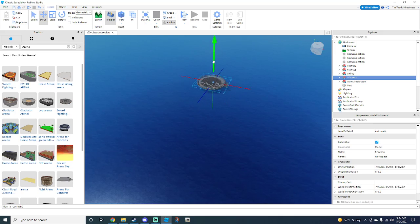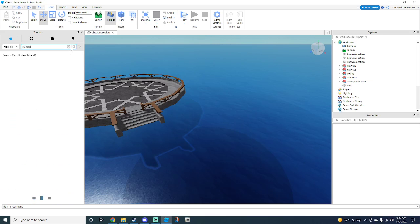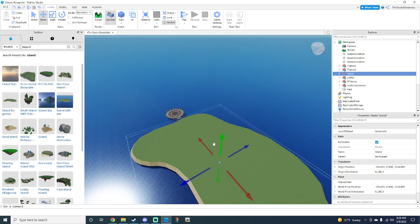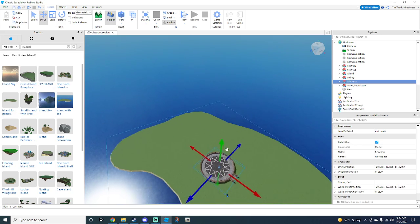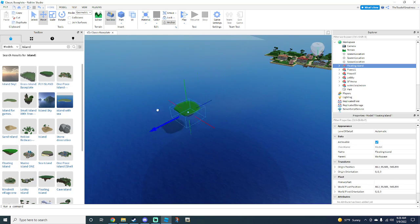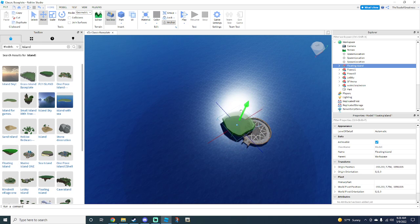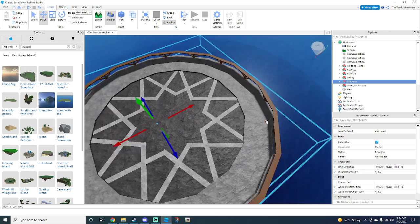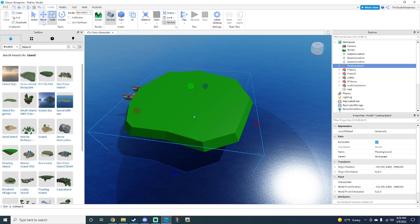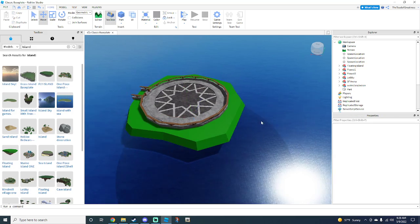Just put the arena wherever you want it to be. I'm going to get another island — get a different island, a little bit smaller. Go ahead and get your island, bring it over here, put it in the water if you want. I recommend scaling the island to your preferred size, about that big. If I need to slow down, just pause the video — I'm going a little bit fast.